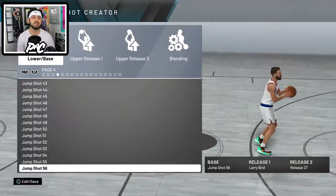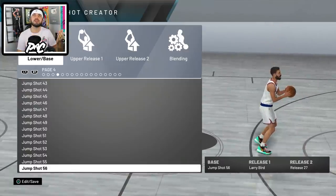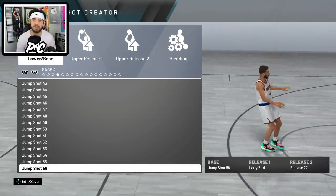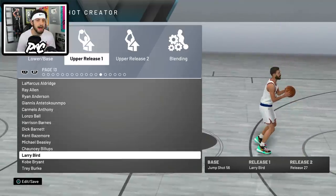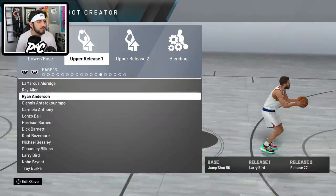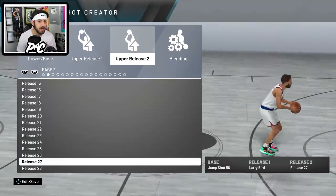The reason I'm using Base 56 is because it makes you lean backward. If you want to get a high arcing shot, you can go straight up, but this guy goes even backwards, so it kind of pushes it higher above him — kind of like launching it. For Release One we have Larry Bird, which is pretty famous for shooting basically behind his head, launching it upward like a catapult.